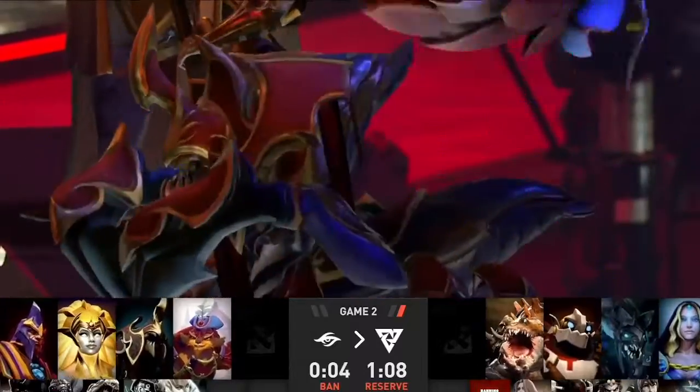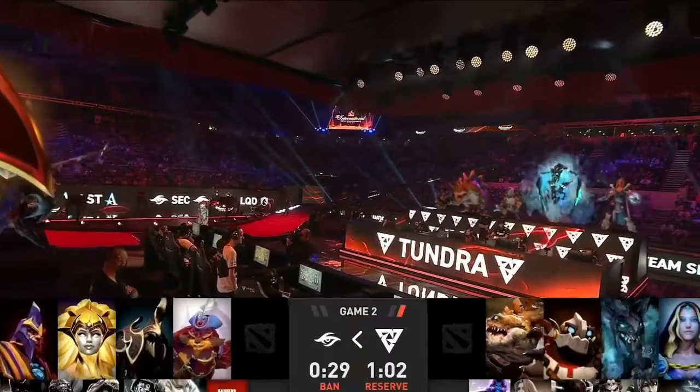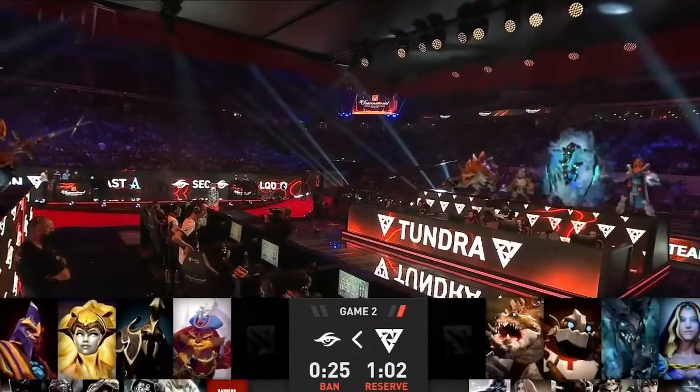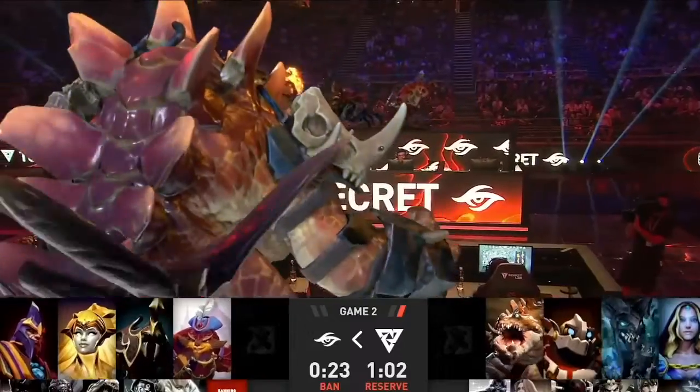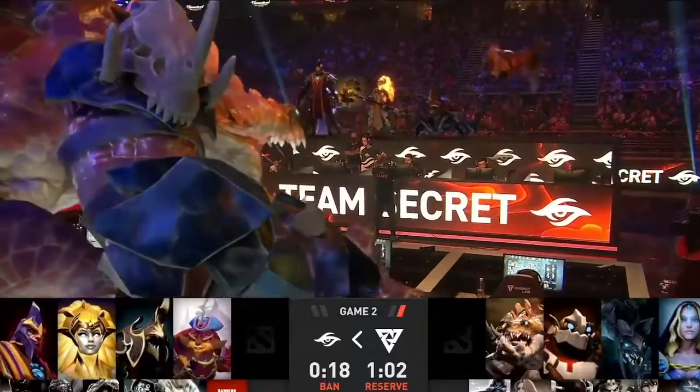I like this Pango-Dawnbreaker dual core. I think these are the types of heroes you want versus Tundra — heroes that can fight early, you don't fall behind on the map, deal with the lanes, deal with the skirmishing. At the same time, you're happy going late game with them too, in a five-on-five scenario where the damage is going to be enough to cut through the Wraith Pact pipe scenario.